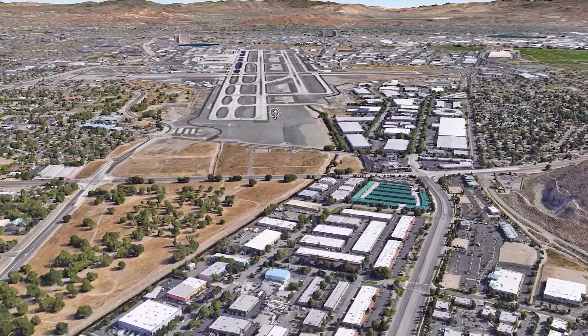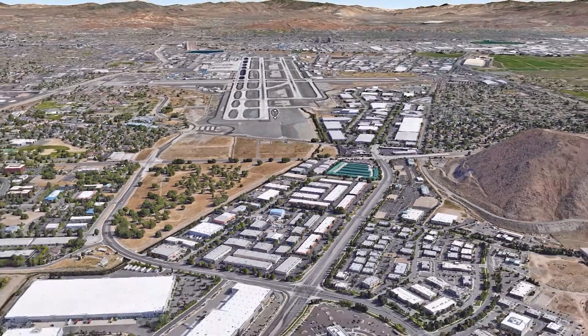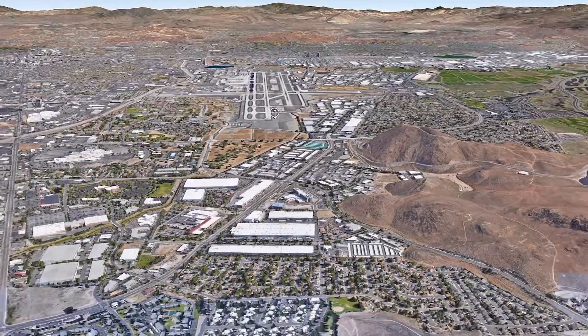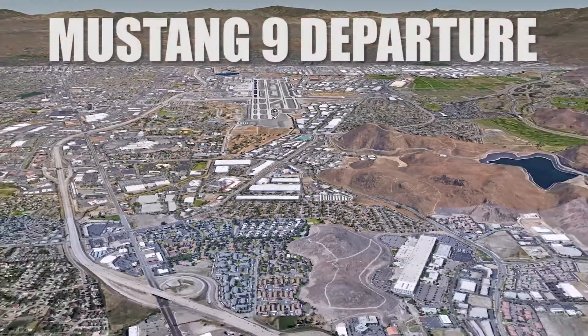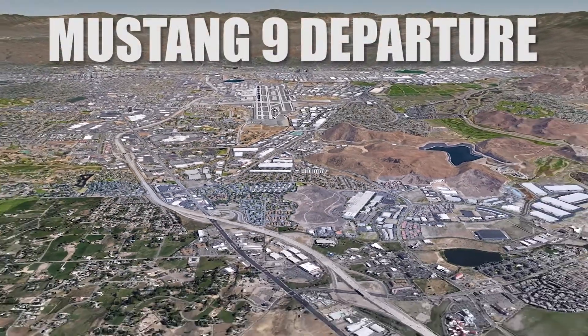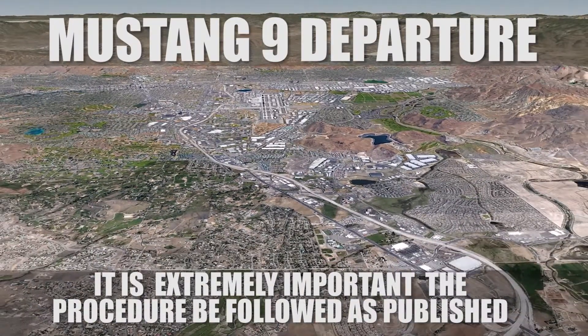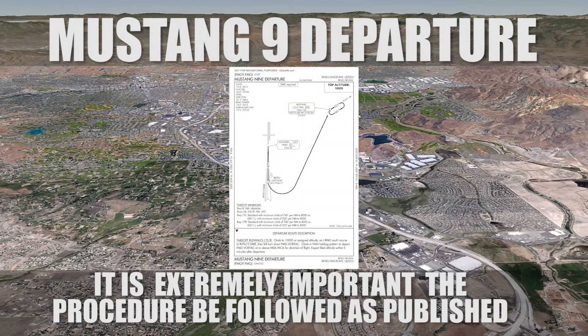Pilots departing from runways 17 left and 17 right at Reno Tahoe International need to pay special attention to the Mustang 9 departure. It is extremely important that the procedure on the Mustang 9 departure be followed exactly as published. Here's why.